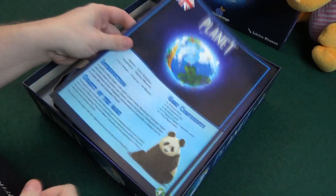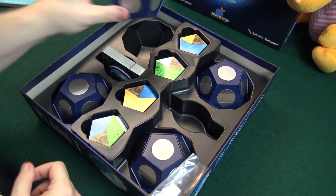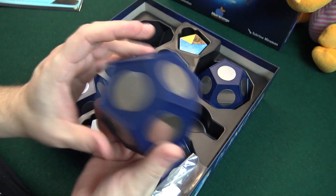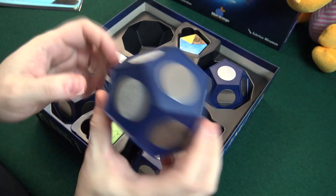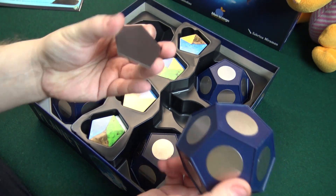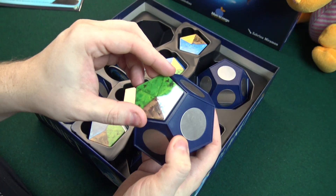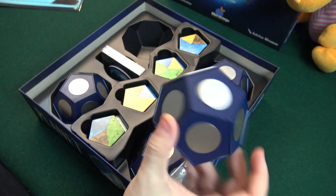Here we have the manuals in different languages. And here we have the main stuff — these planets, basically. The way this works is that you have these tiles, and they are magnetic. On your turn, you will take one of them and place it like such, and it sticks there.